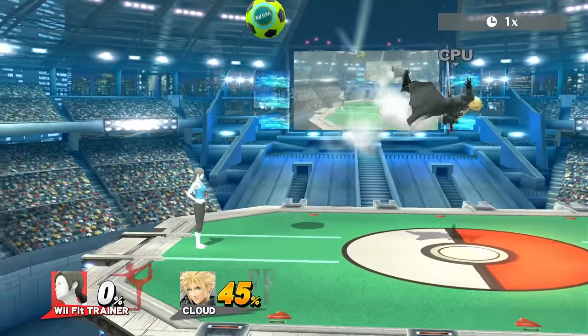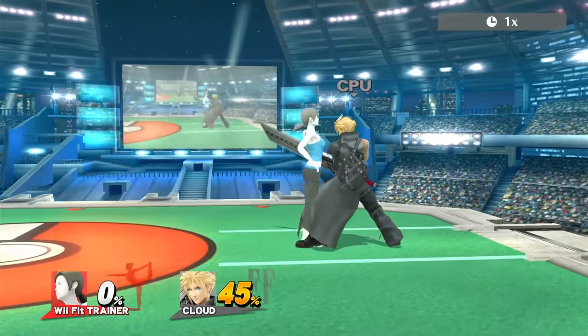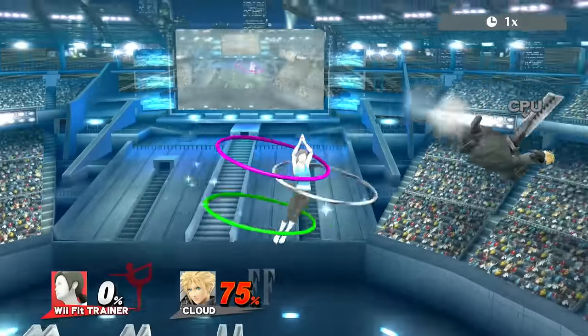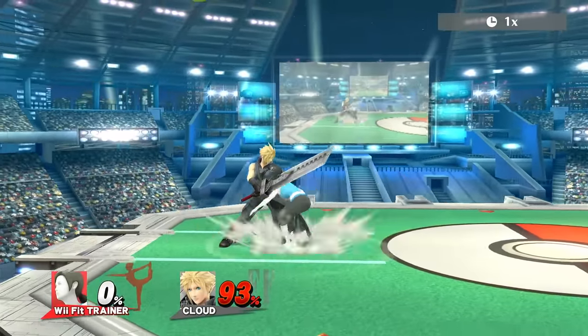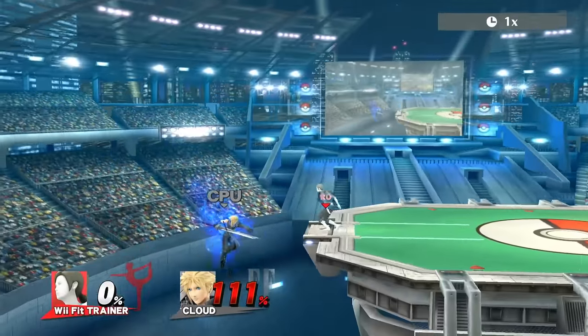Speaking of stalling, another move that was really notorious for Wii Fit Trainer was Jumbo Hoop. So yes, you're seeing this right — this goes on for a super long time, and it has a hitbox that combos into itself. You could just camp to the ledge, combine this with the Big Header and the giant hitboxes, and this character with customs was one of the most annoying and toxic characters in the game.